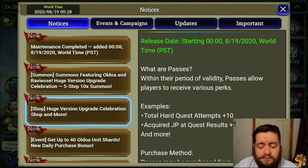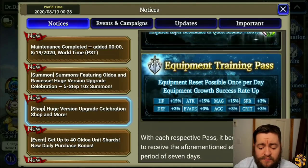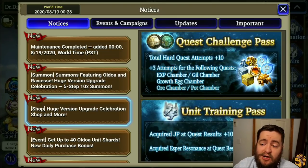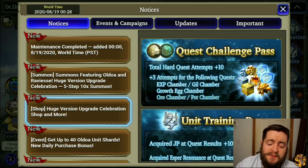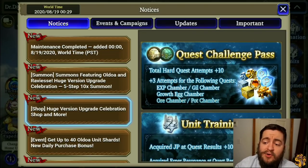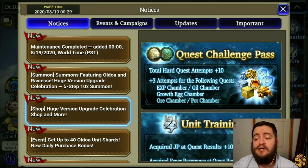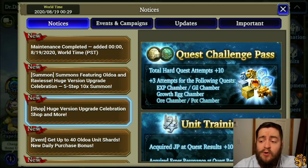There are also some new passes that came out. They cost about eight dollars, last for seven days, and give you plus 10 total hard quests, plus three attempts for the following quests: EXP chamber, guild chamber, growth egg chamber, and pot chamber. The plus 10 hard quests — I don't believe you can repeat them on the same unit, but I haven't experimented with it yet. You're probably getting this to max out some MR units or another UR unit you want to farm.